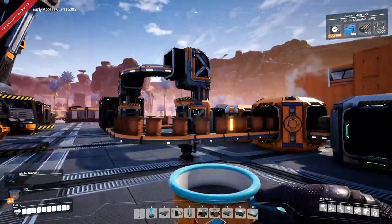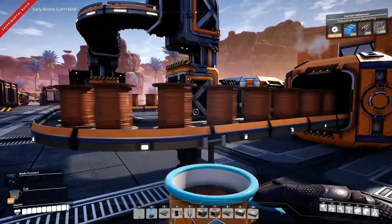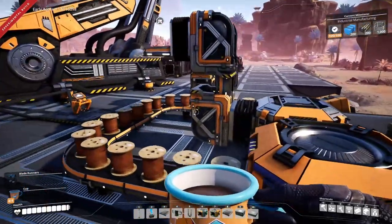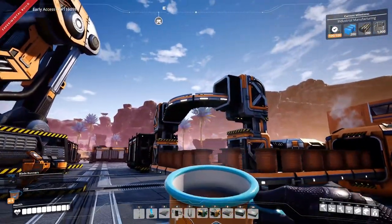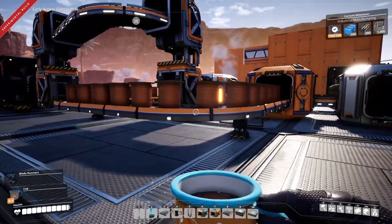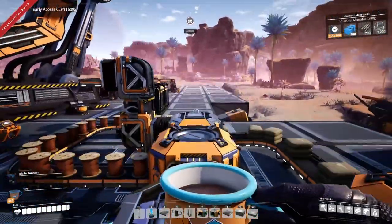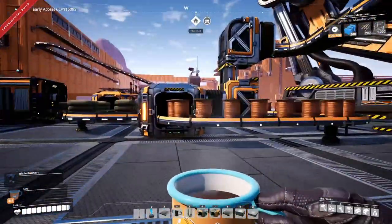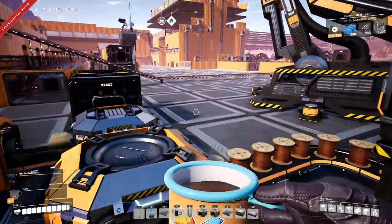The problem, as I said, is that sometimes products still get through the overflow when they shouldn't. I've spent hours trying to fix this — reduced products, added more products — it still does it occasionally. But having an overflow splitter is still a good thing, because once the overflow fills up, items flow out that way into your Awesome Sink instead of a cargo crate.